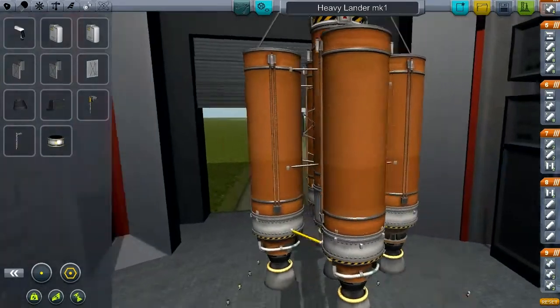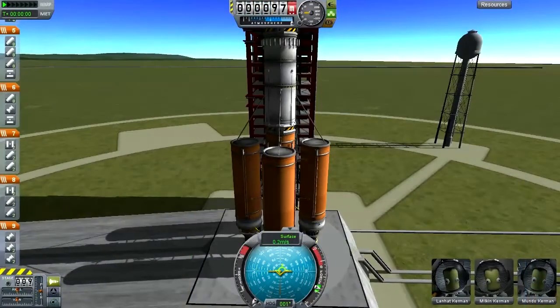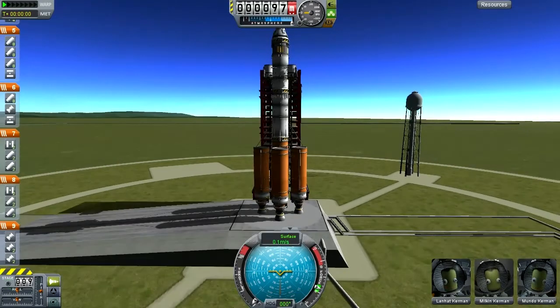Alright, it looks to me like our heavy lander is ready for a test flight. We have Landhat Kerman, Milken Kerman, and Mundo Kerman — good old Mundo. They are our courageous test pilots. The first thing we do is action group one to disable the engine gimbal. In the meantime, let's fly this thing — throttle up and we go.